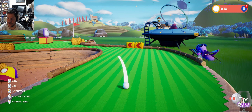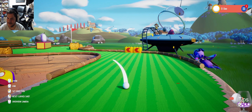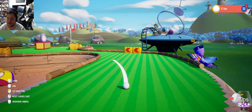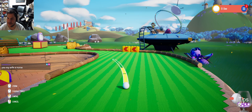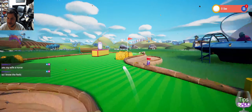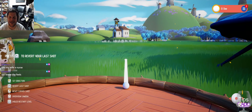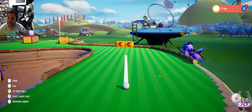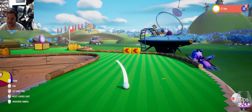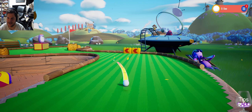So I kind of want to curve it. Alright. I'm going to put some mustard on it. I don't think there's any bunkers over there, so I'm going to put some real mustard on it here. Oh, it was a hole-in-one! Oh no! Press R to revert my last shot. Oh my God, that was perfect.